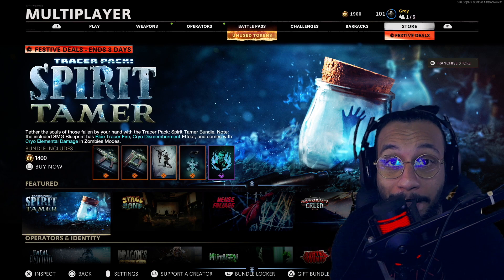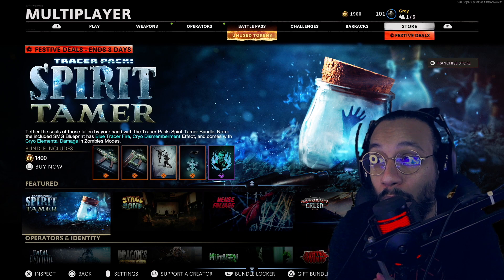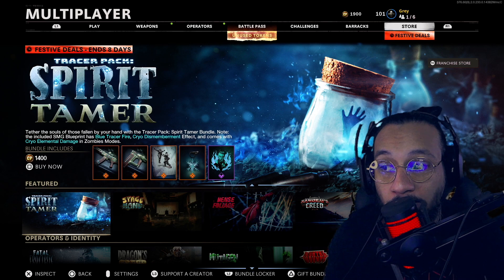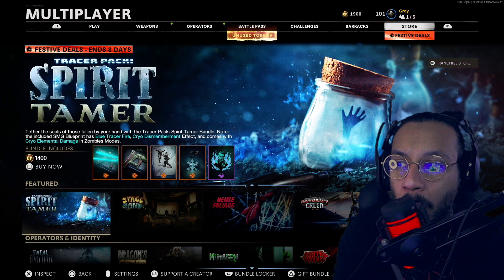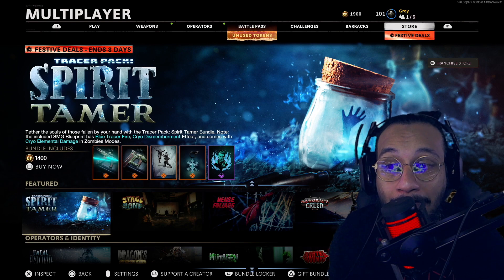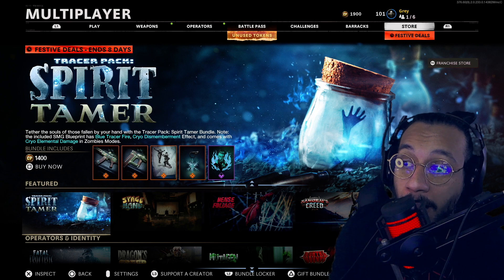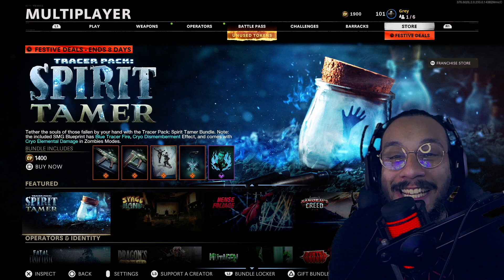The reason I'm back is because they've added a brand new tracer pack into the Black Ops Cold War store — you can also find this in Warzone. It's called the Tracer Pack Spirit Tamer Bundle. This bundle costs 1400 COD points, or $14. The description reads: 'Tether the souls of those fallen by your hand.' The included SMG blueprint has blue tracer fire, a cryo dismemberment effect, and comes with cryo elemental damage in Zombies.